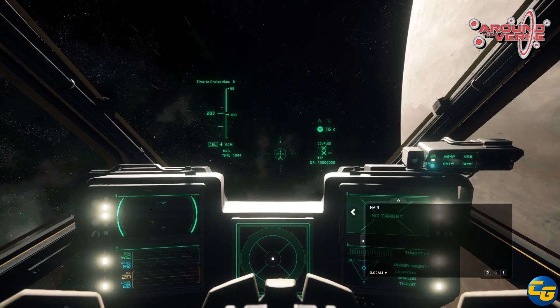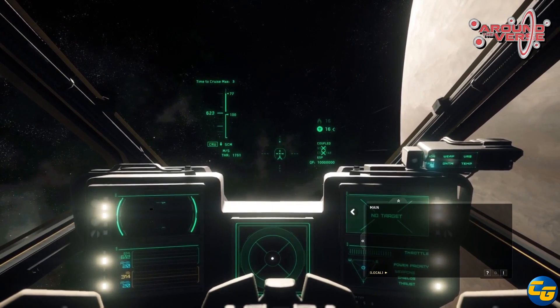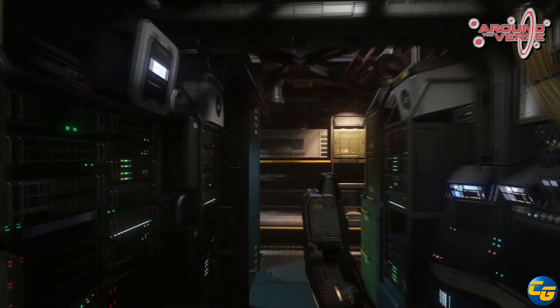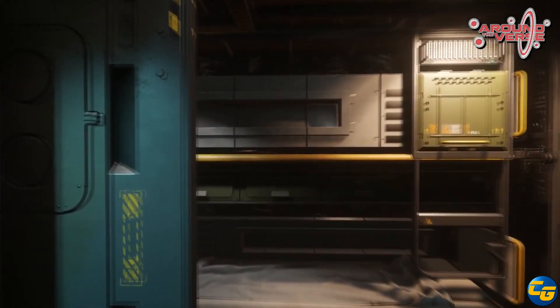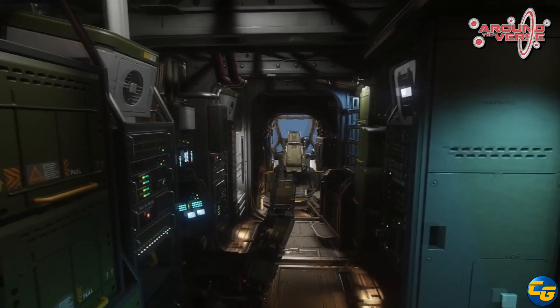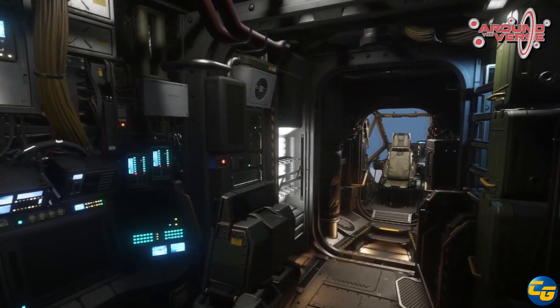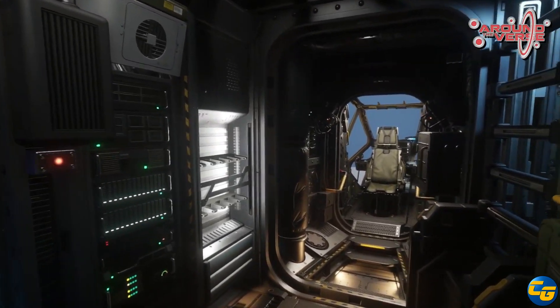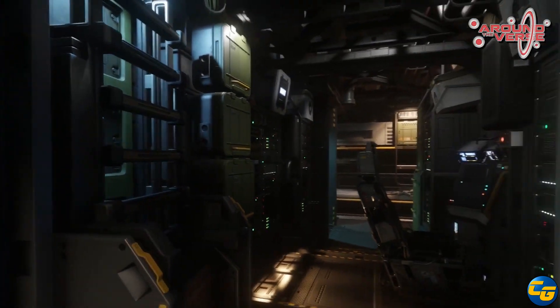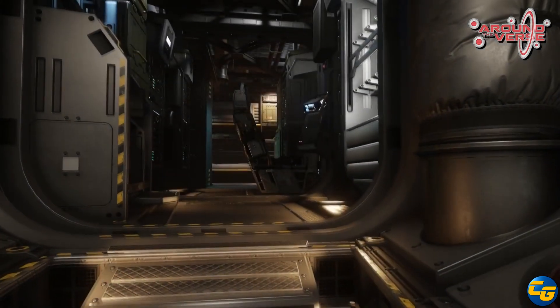They did show pretty much a finished Herald model — the interior and the exterior. They walked through all the damage states and it looks very impressive. This is a ship that I own, and it was an $80 ship when it was first put up as a concept. Considering the size of the missiles and weaponry they ended up with, the ship is probably going to rocket up to like $150 or something, because there's a lot more with that ship than what you bargained for. They showed it in a flyable state, and it looks like it's actually going to be faster than an M50 in a straight line.